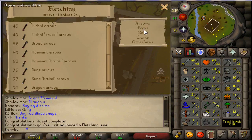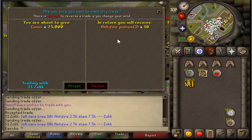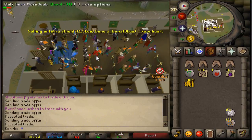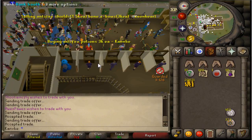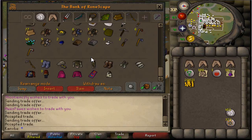Gains, baby, gains! So a buddy of mine told me that killing iron dragons was pretty good bank, and to be honest I have to agree with him. The reason why is because rune crossbows sell for about 40k or 35k right now, and I have the fletching level to make rune crossbows. Iron dragons drop rune limbs, which are used to make rune crossbows. So if I can get a rune limb drop, that's automatically 30k–35k right there.